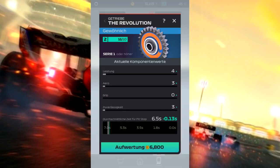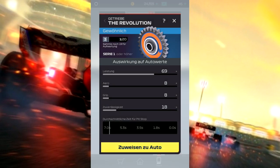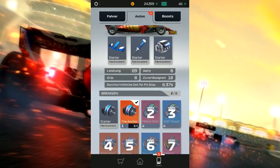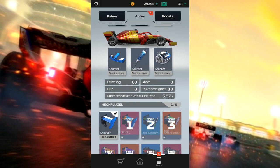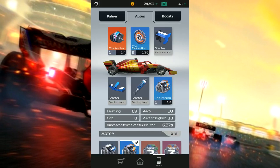Revolution ist bereit für eine Aufwertung des Getriebes. Das kostet ein bisschen Geld – 31.000 habe ich, dann werte ich das Ganze mal auf. Jetzt auf Stufe 3, und ich weise es einem Auto zu. Dann schaue ich noch, ob wir irgendwelche neuen Teile haben – ja, da haben wir das Inferno mit mehr Aero, das weise ich auch dem Auto zu.